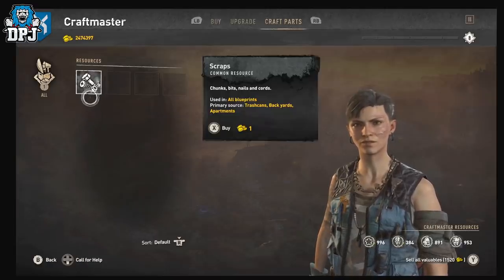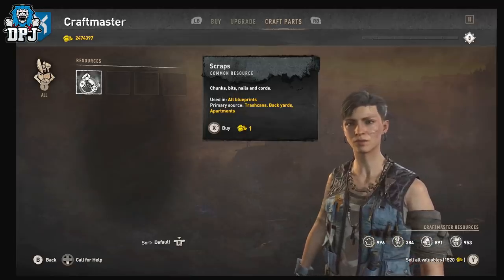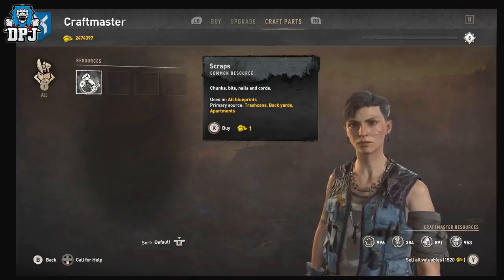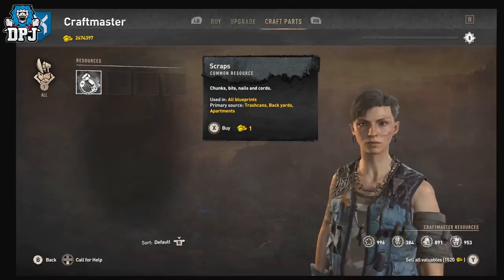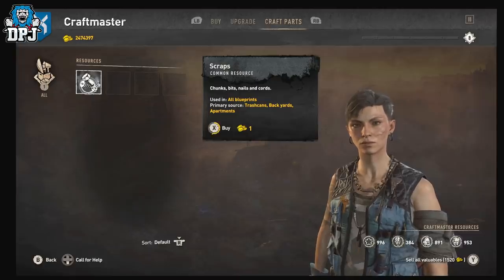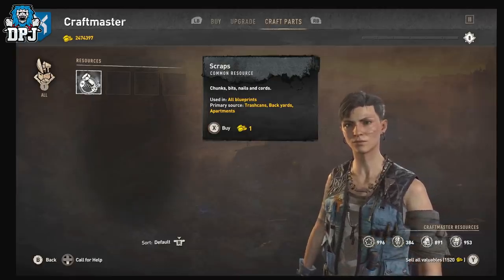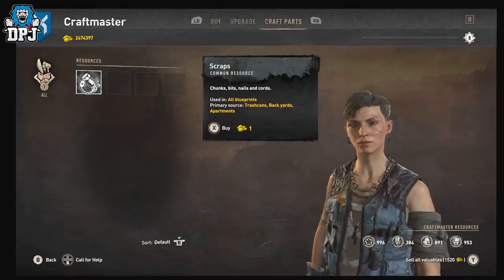With the craft master having only one of that one resource for sale, you'll notice the game won't let you purchase it because you're already at the 999 limit. Even if you try to buy it, the game won't allow it. This is great because this exploit requires good timing — if you time it wrong, you could accidentally purchase the resource and the glitch wouldn't work. Not being able to purchase it eliminates having to time it perfectly every single time.